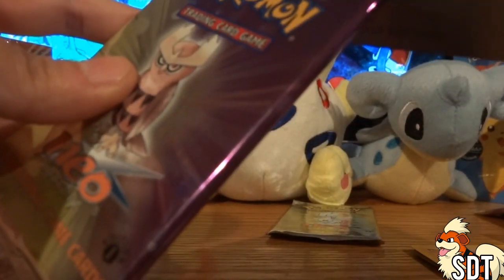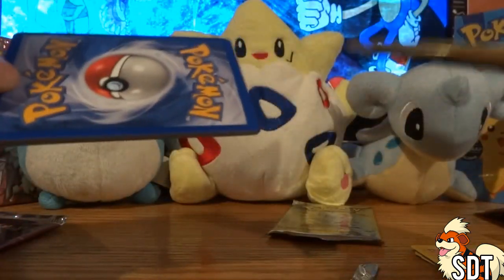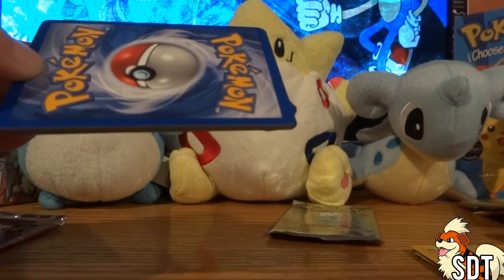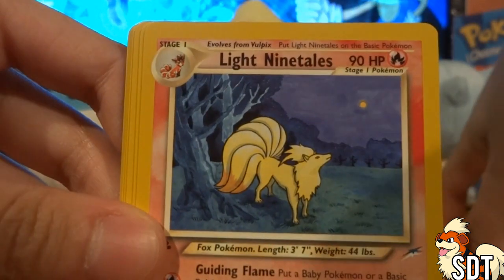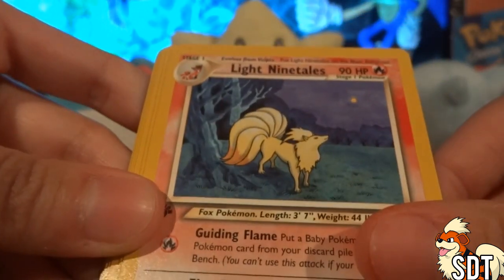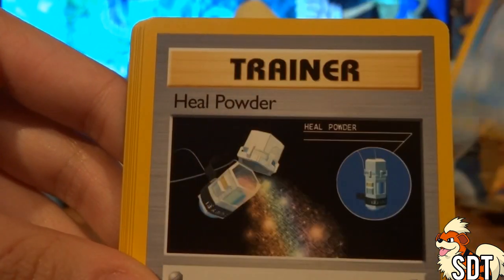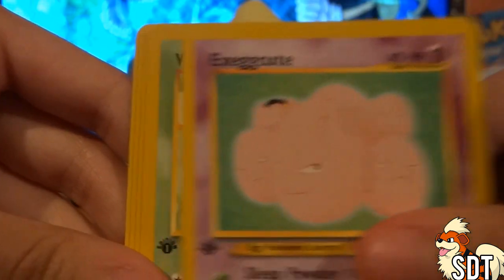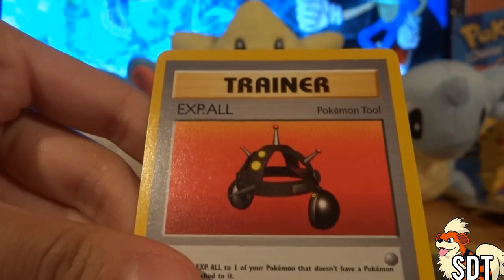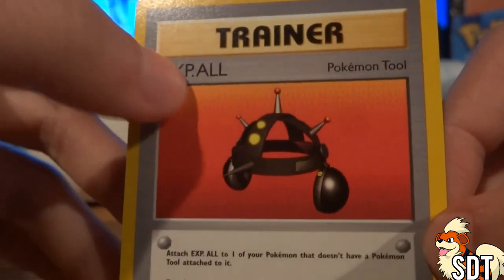I did get one holo, although it is an energy. I don't know why I like holo energies — it's weird, but it's way more sparkly than a normal one so it's cool. This next one's gonna be a holo too. Light Ninetales — that one looks awesome. I got a Totodile, Seel, Exeggcute, Venonat, Pineco, Gligar, and an Exp. All — oh my gosh, look at how lame this card looks, it's like a fake card!